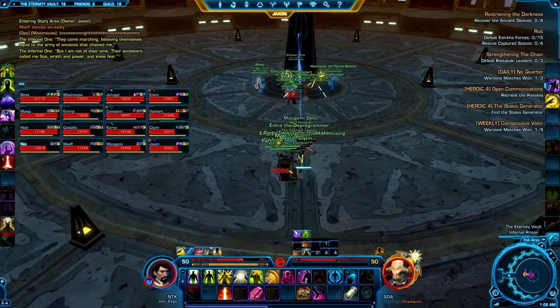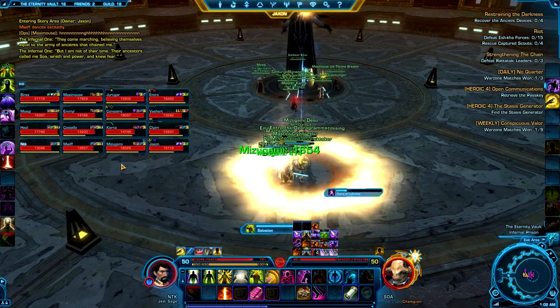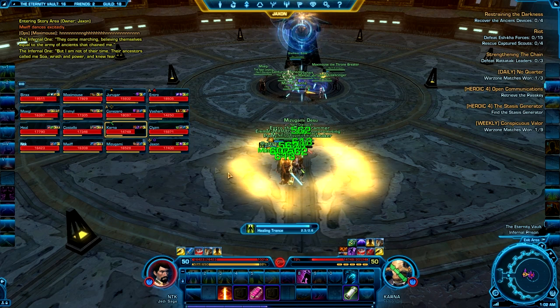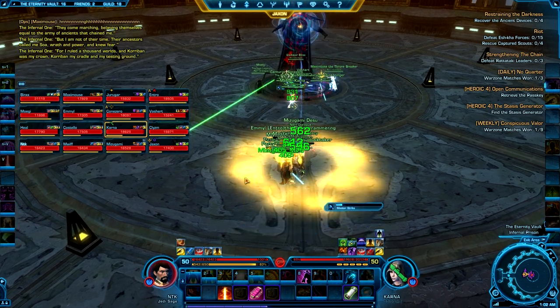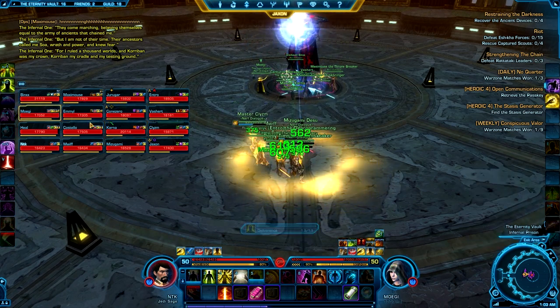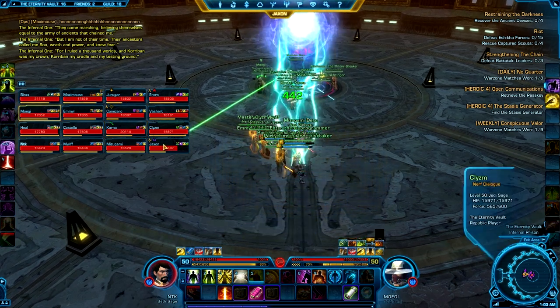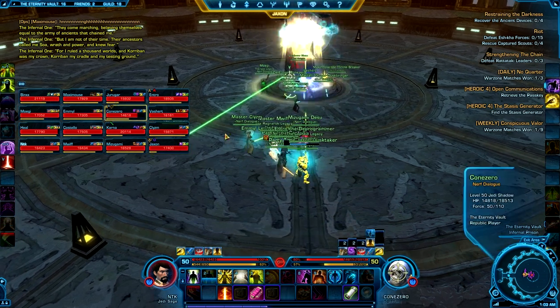This fight is essentially broken up into five different phases. The first phase is essentially just a burn phase. The second phase, if you want to call it that, is a stair phase where you climb down a platform. The third phase is another burn phase with some added mechanics. The fourth phase is another stair phase, and the final phase is a burn phase with several more mechanics added in.